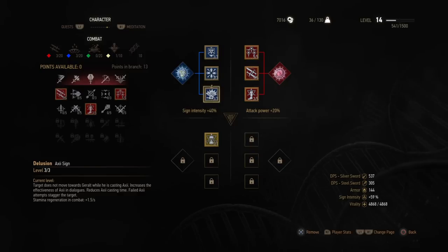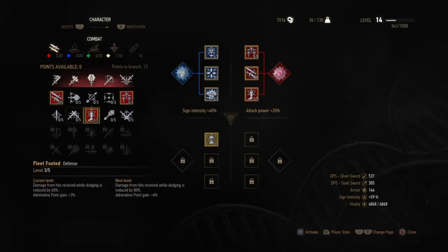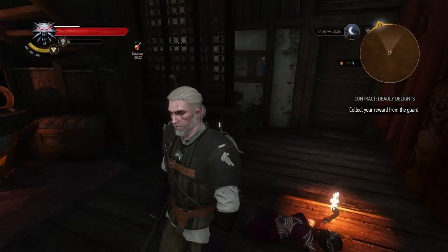I've got sign intensity plus 40 percent. As far as a really good perk that everyone could benefit from — this perk right here, Fleet Footed. Once you get it to level five, every time you dodge it grants 100 percent damage reduction. On Death March difficulty you need that. That's all we're going to go over in this video.